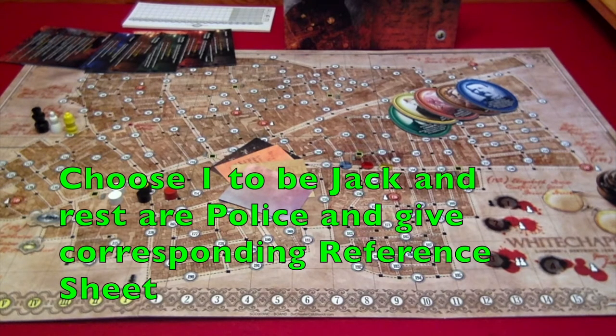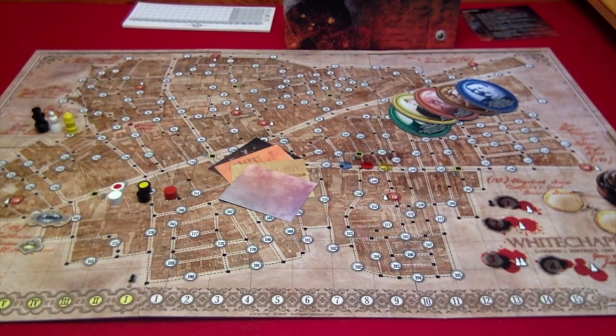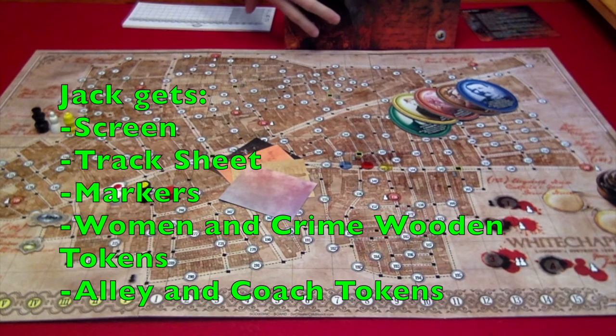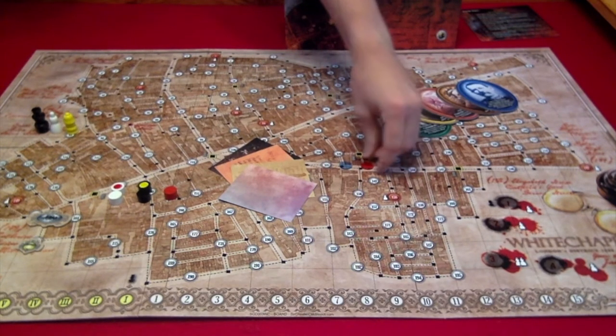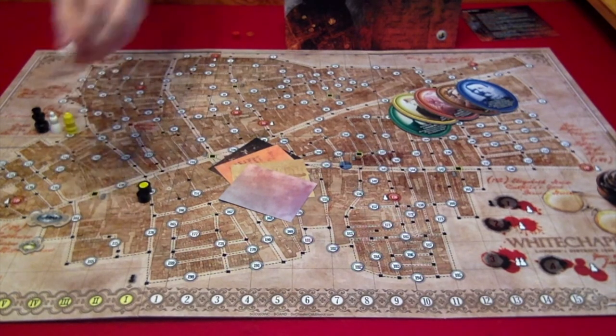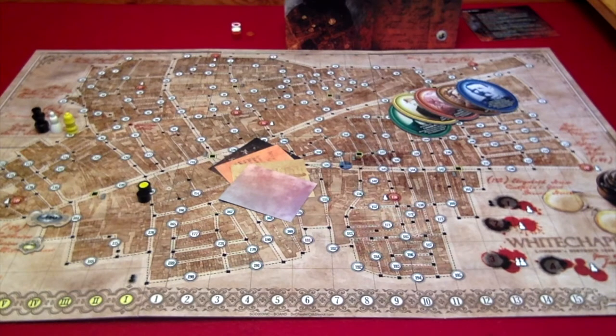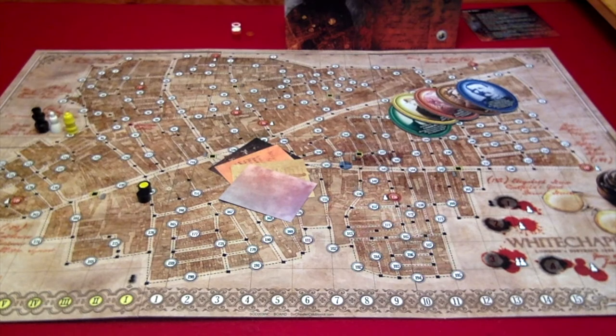Next we choose one person to be Jack and the rest are the police. Once we've done that, we give each person their reference sheet. Starting with Jack: Jack gets the screen, his track sheet, the clue and crime markers, the time of crime token, the women wooden tokens, and lastly the coach and alley tokens.